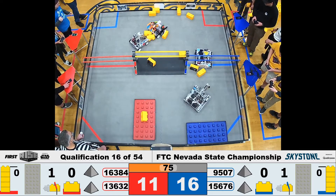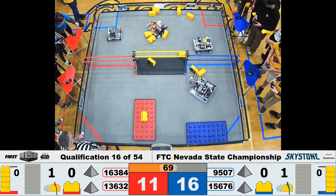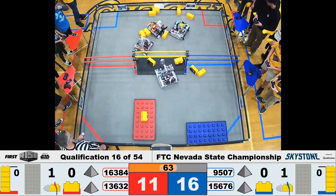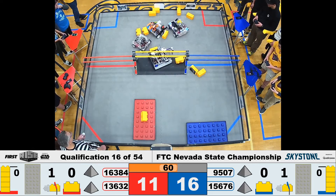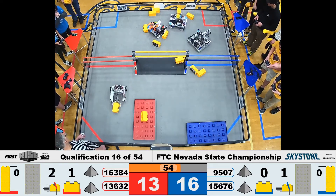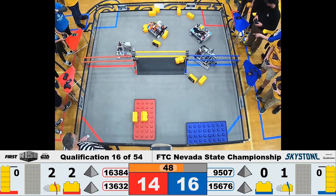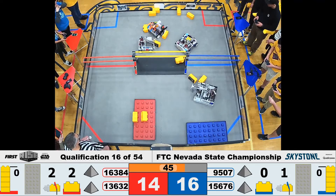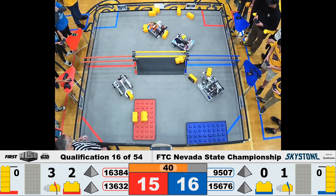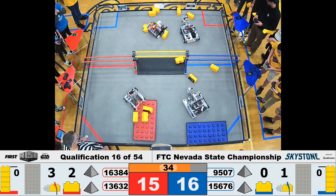Looks like we may have one of their robots dead in the water. Let's see if they can get that worked out before this match is over — they have time. Blue alliance still working on those stones. Remember, you get points for getting them under your alliance's sky bridge, and even more points if you can get them onto your foundation. Red alliance slowly but surely is stacking those stones on their foundation. Blue alliance got both robots working hard. We're getting close to endgame — let's see what these teams can do.